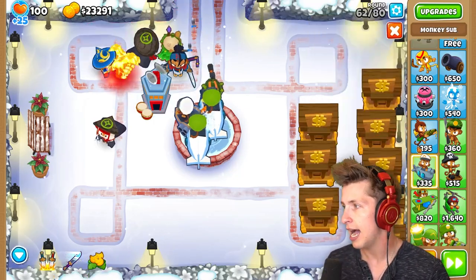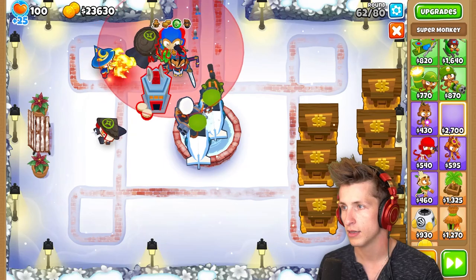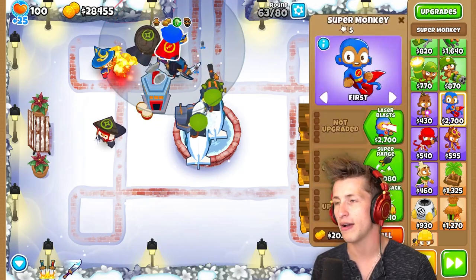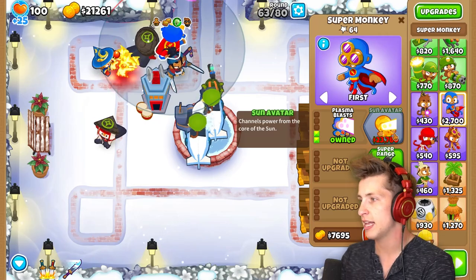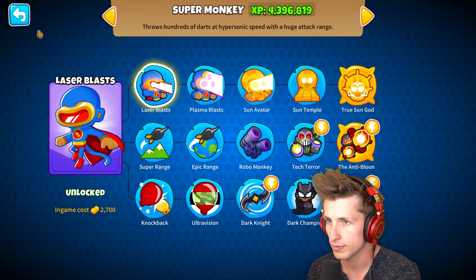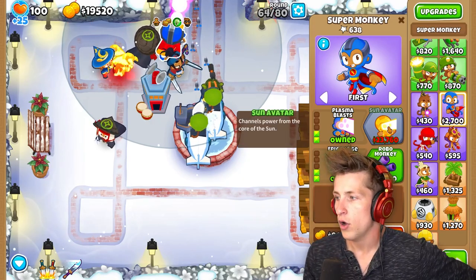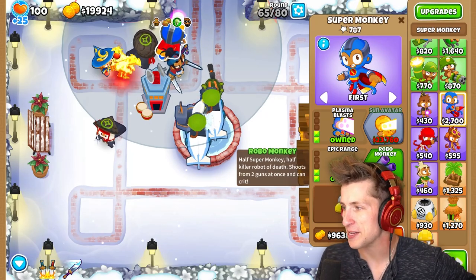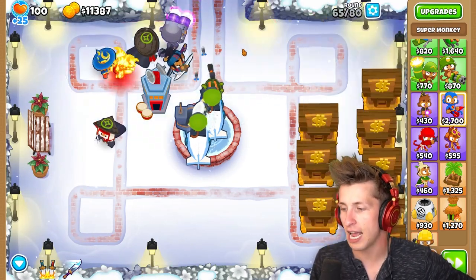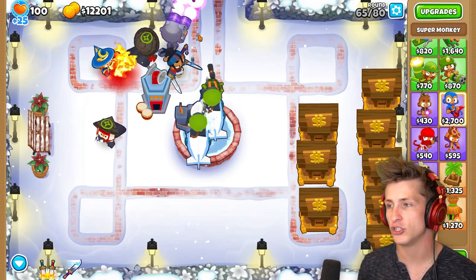I have no idea, but we're going to give it a try. I want more magic type damage — I would love to get a Super Monkey. I've changed my mind about Spirit of the Forest. We're going to put you down right here. Laser Blast, Plasma Blast. Do I want Super Range or Knock Back and Ultra Vision? I think Super Range and Epic Range is probably the best. And then Sun Avatar, or do I want Robo Monkey? I want Robo Monkey. I can save up for a Tech Terror as well, and maybe the Anti-Balloon Gunner if we're lucky. I want to see the next boss balloon turn purple — it does change colors depending on how much damage you do to it.